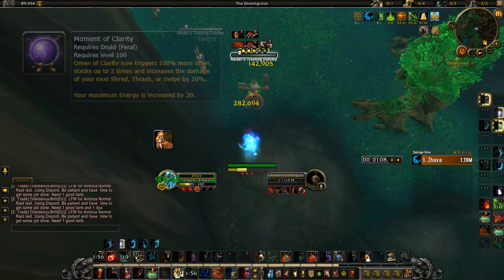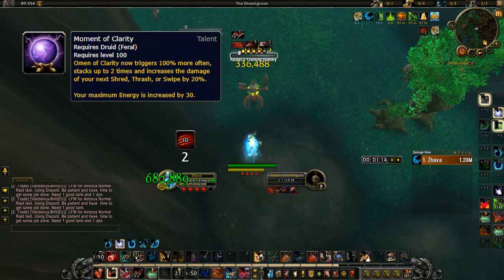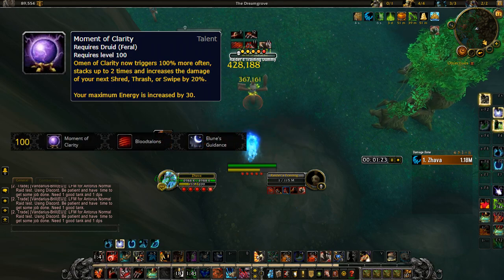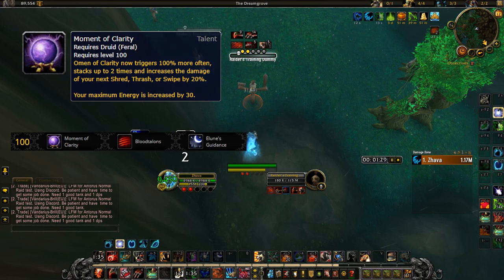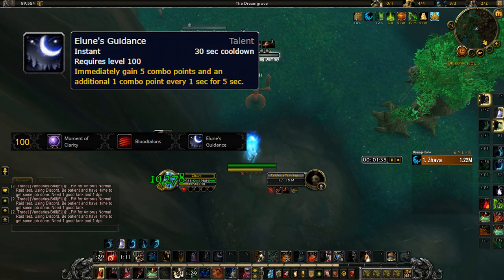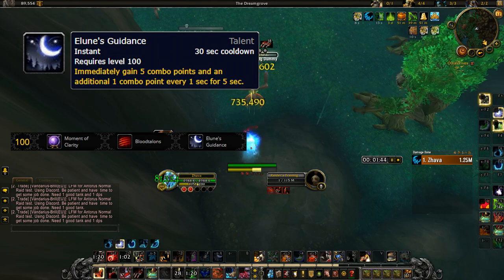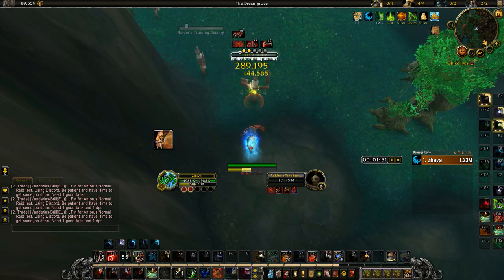They reworked Moment of Clarity so that the proc rate has doubled and the ability you spend your proc on deals 20% more damage. It's a fun talent but I don't think it'll ever be viable since it shares the same tier as Blood Talons, which is still extremely strong. Similarly, Lune's Guidance is being buffed with its cooldown reduced to 30 seconds down from 45, but it gives three fewer combo points. The buff isn't that substantial and it also shares the same tier as Blood Talons, so we're probably just running Blood Talons for the rest of 7.3.